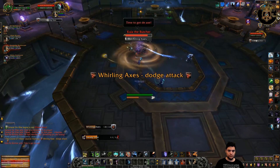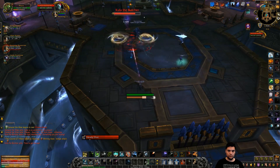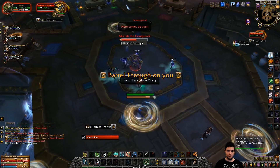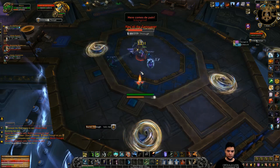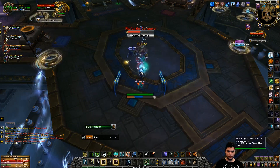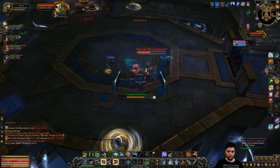Secondly, move away when Kula summons swirling axes and continue dodging them for the rest of the fight. Lastly, Aka'ali will target a player with Barrel Through — have your party stand in between Aka'ali and his target. And finally, tanks will need to run away when they're hit with a Debilitating Backhand.